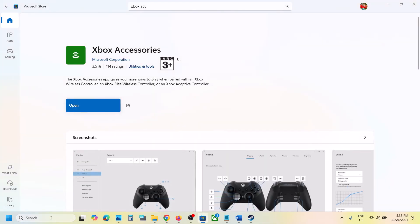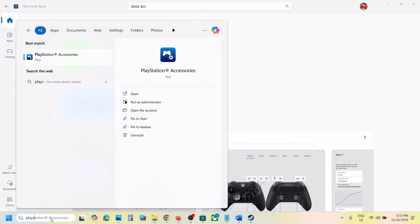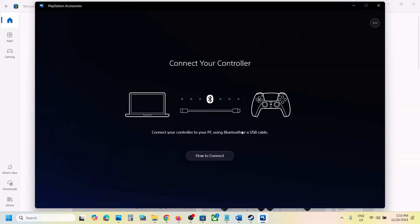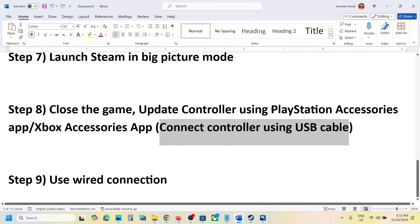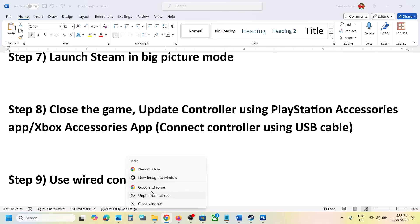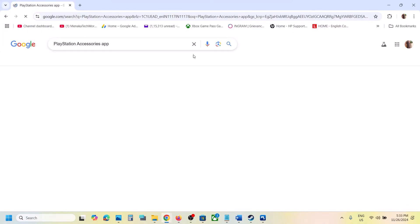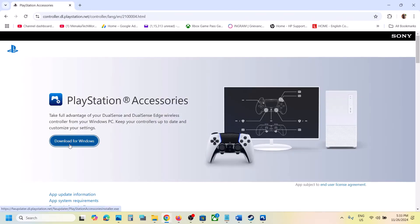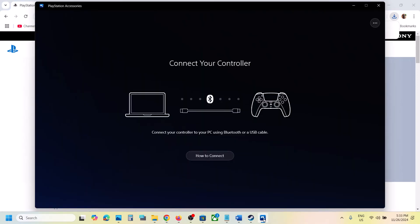If you are using a PlayStation controller, open the PlayStation Accessories app. If you don't have it installed, search for PlayStation Accessories app in Google, go to the PlayStation website, download it, and install it. Once installed, launch the app and connect your controller.